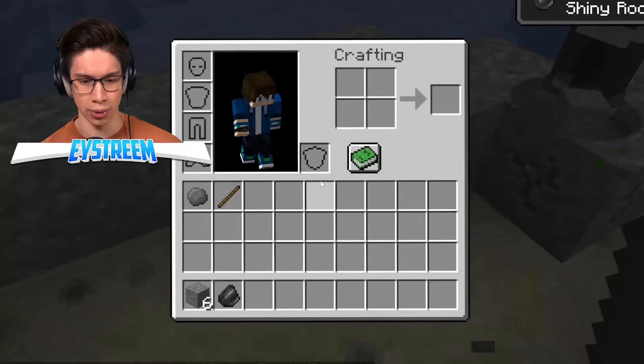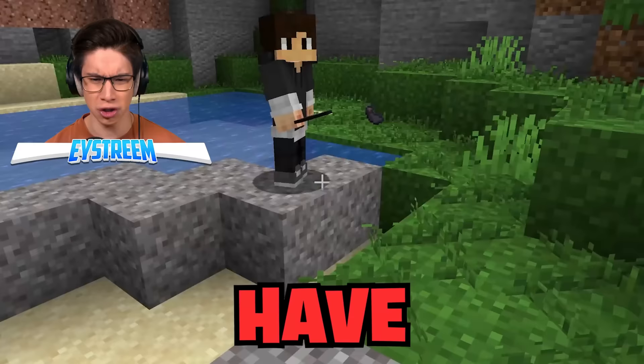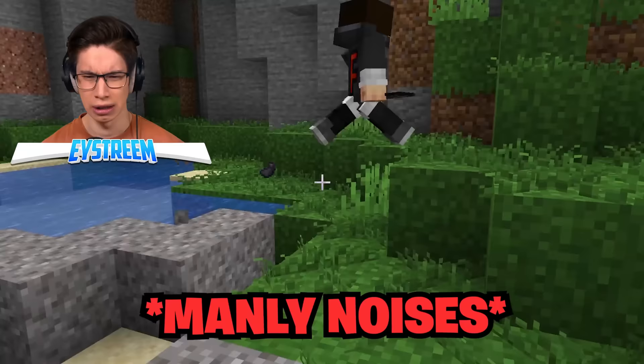I got some flint. What do we do with this? I work — beat stone on stone. It actually worked. Wait, what did you do? You beat the stone on the stone. Flint shards! Can we use those for a tool, maybe? Let's see.